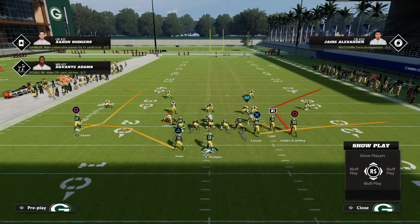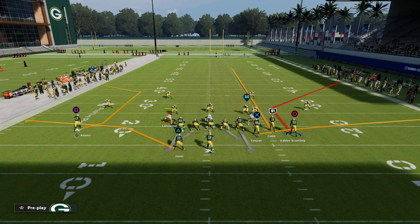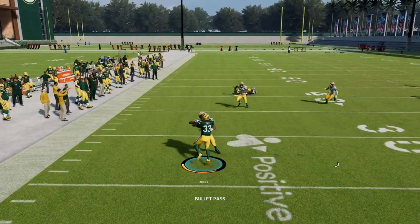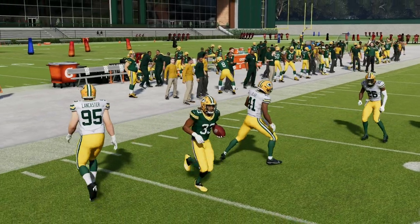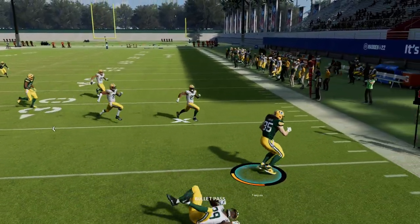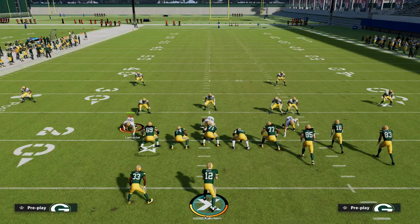The setup for corner strike that I like is you want to put your bunch to the wide side of the field. My favorite thing to do is simply streak the slot, and what this allows us to do is if they're not playing hard flats we can attack them in the flat. We want to force our opponents to always play hard flats on both sides of the field — that's going to be the starting point for any effective offense. We want to try to force them to respect the fact that we can throw the flats on either side every single play.